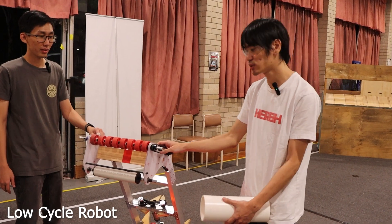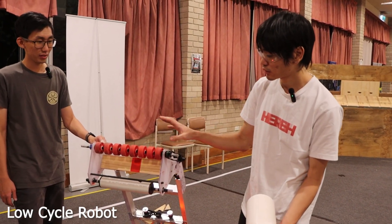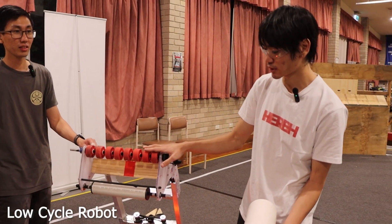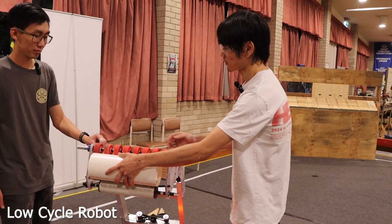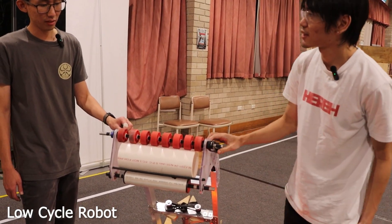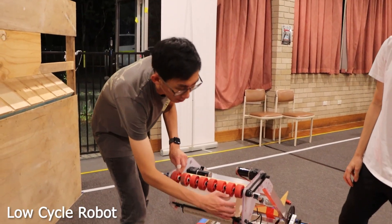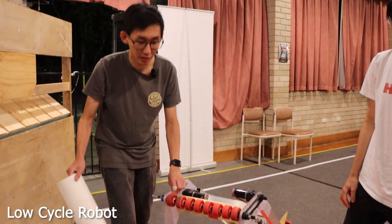This is the intake. It uses rollers to pick up both the algae and the coral, using compliant wheels on the top and a PVC roller on the bottom. We have a hard stop in the back so game pieces just pop in. Both of them are picked up from the ground, so it's not able to pick up from the human player station.